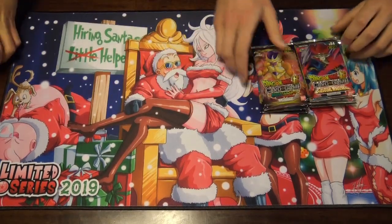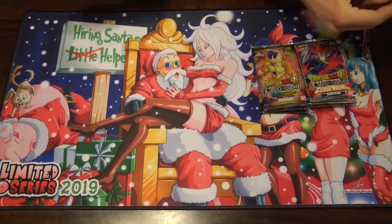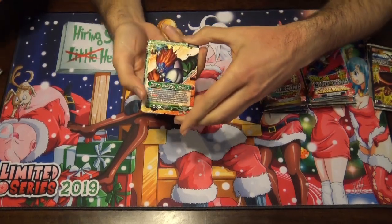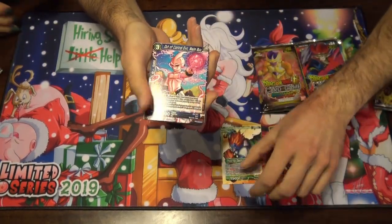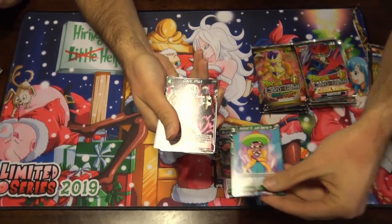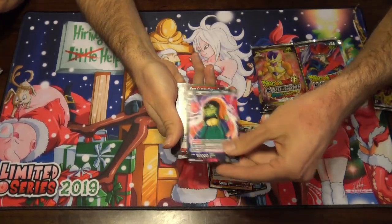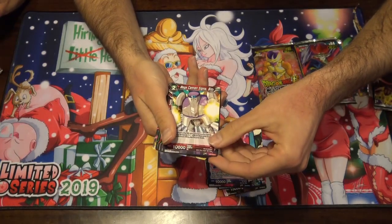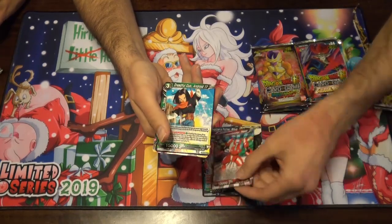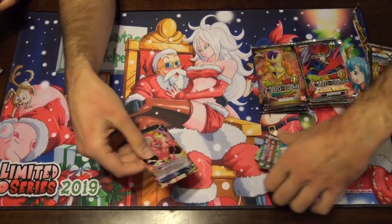All right, you want to start with the oldest first? Let's do that. I forgot what's in these — this is old. Let's see: Android 17 Leader, Majin Buu, Goku Black, Android 15, Dark Plot, Pine Size. I don't know how many of these are super relevant.